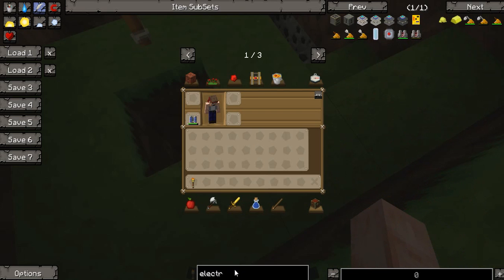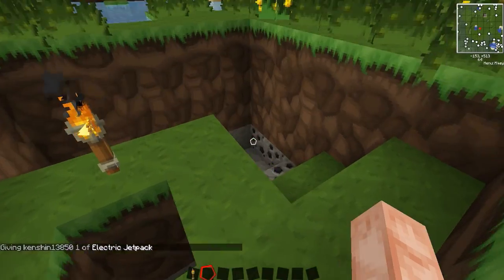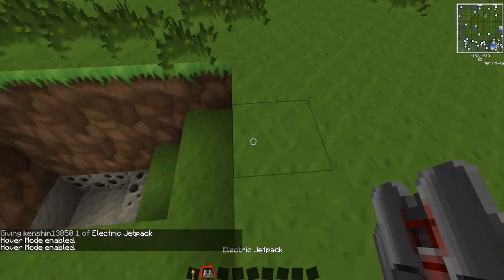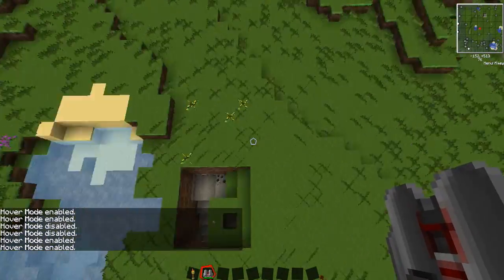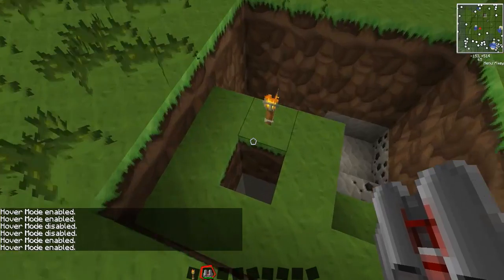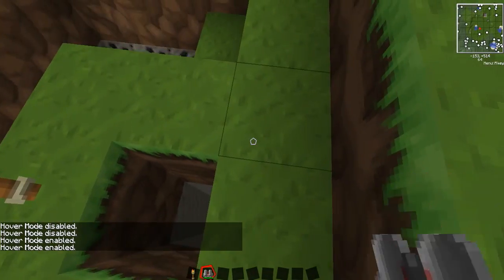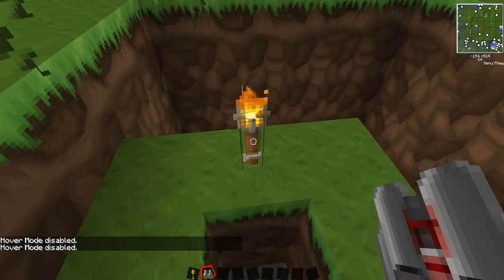At some point you're going to make the electric jetpack, which is a wonderful tool. You equip your jetpack and it has two modes: normal mode and hover mode. In hover mode you fly slowly and fall slowly, so you don't take any damage. The three-by-three opening is what you use to fly up and down once you have the jetpack.